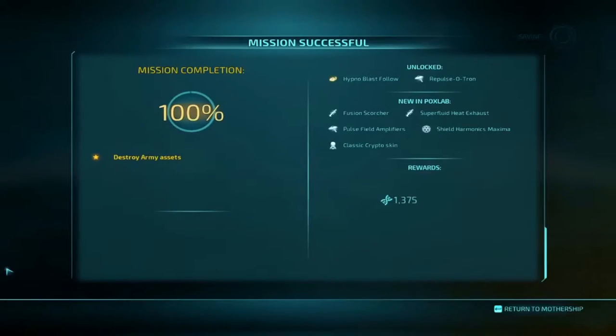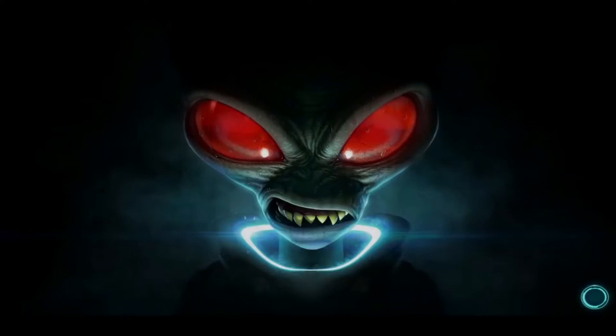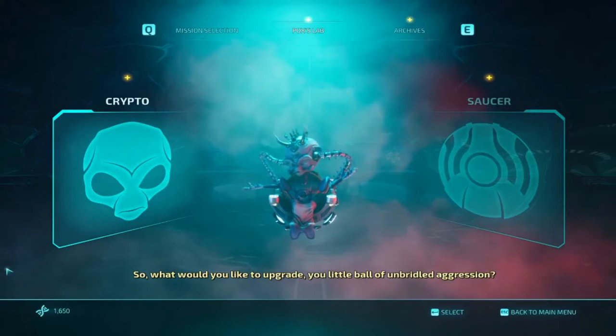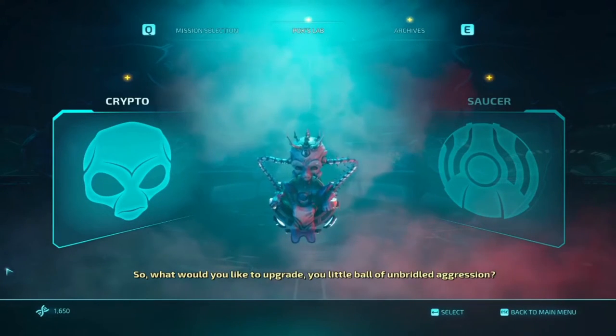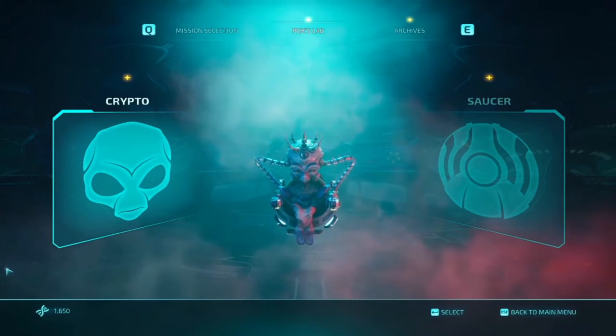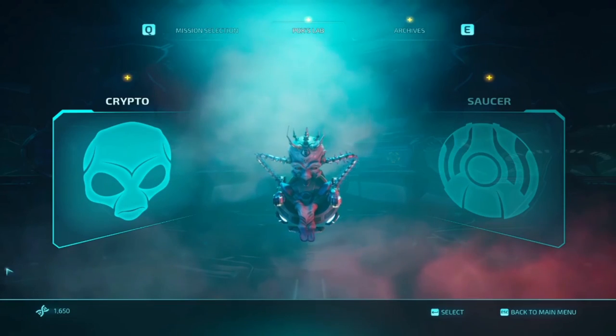Mission successful, 100%! You know what that means - new skin. Government agent abducted. Soviets deny double agent defection. Military exercises wreck havoc on main street. Damn government. Alright, you know the drill - I'm gonna end it here. When we come back we'll do the next mission with the new skin, see what we want to upgrade next. Hope you guys enjoyed - if you did, leave a like, comment down below, subscribe and share. Thanks for watching, see you later, bye!